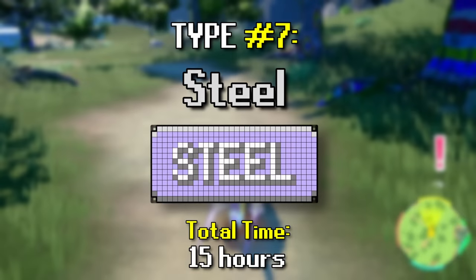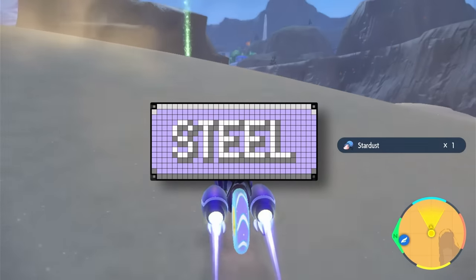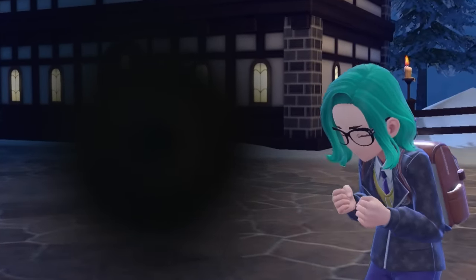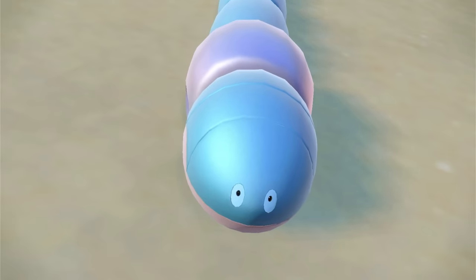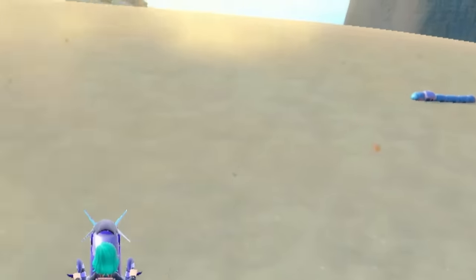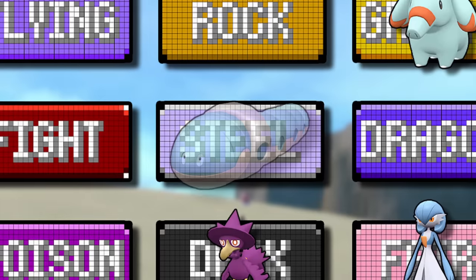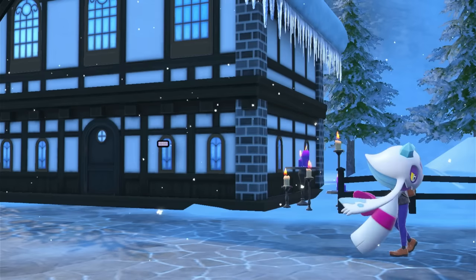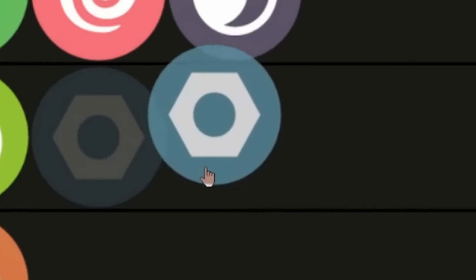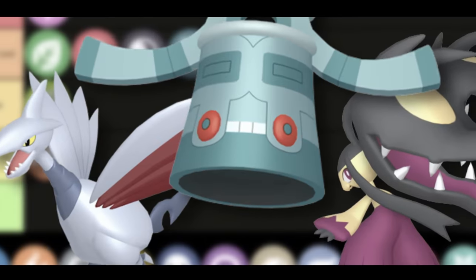We're 15 hours in so far with only 7 shinies, and finishing this challenge is feeling pretty intimidating. Speaking of intimidating things, this steel shiny I found after a few hours might just be Scarlet and Violet's most daunting and terrifying new Pokemon ever released. I love this Pokemon. Shiny Orthworm — the dubious, goofiest dude in the desert, all in his new metallic blue paint. You can't not love this dumb worm. The steel type might be the type that has grown on me the most over the years. Skarmory, Mawile, and Bronzong are some of the rawest Pokemon to ever exist.